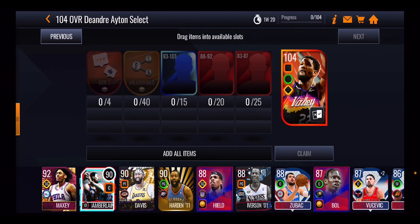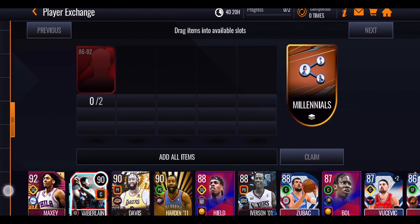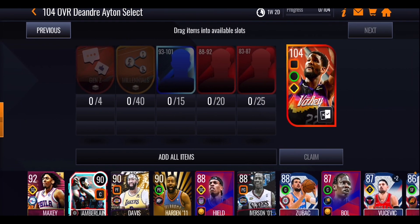Ayton's team boost is plus four to rebounding stats. There's also an exchange set where you can trade two players rated 86 to 92 overall for one millennial token — it probably has a daily or eight-hour cooldown, which we'll find out when it drops in the game tomorrow.